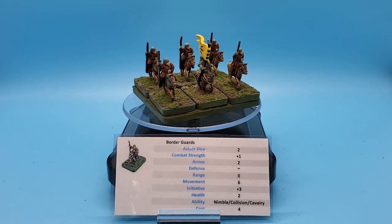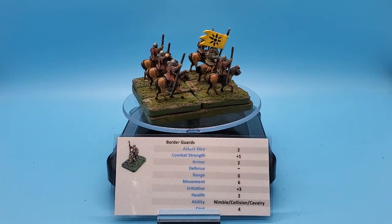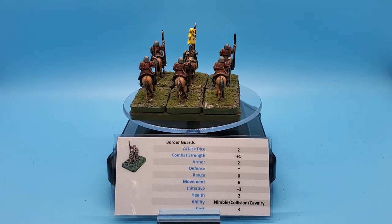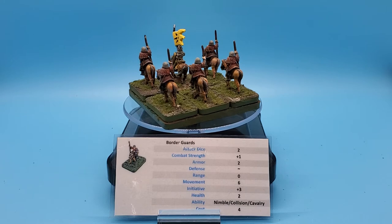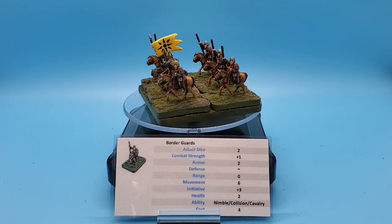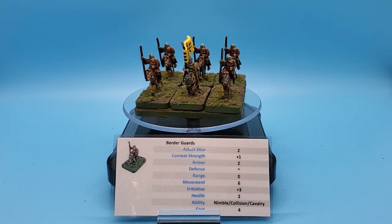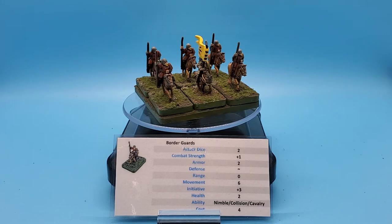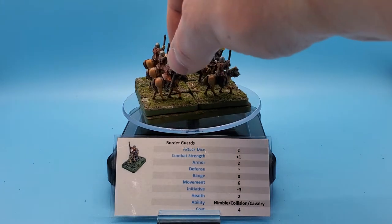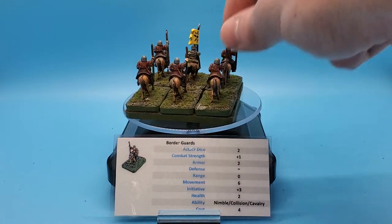Look at this — initiative bonus of plus three. So when they are in close combat and you're determining who goes first, roll a D6 with your opponent, and Border Guards get to add three to the result of that die. Initiative rolls can exceed six and go below zero. Health two: every figure in the unit has two health points, which means every two wounds the unit takes, that'll be a casualty remove.